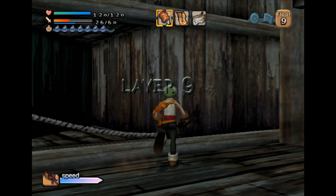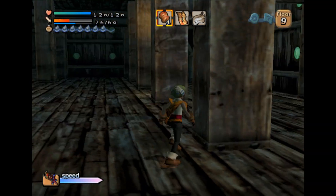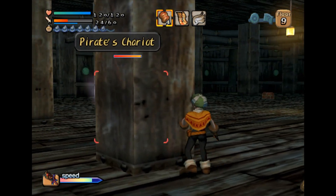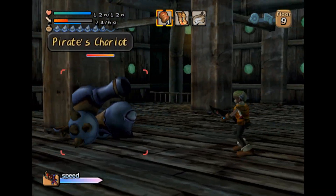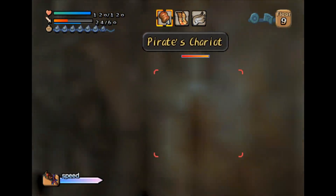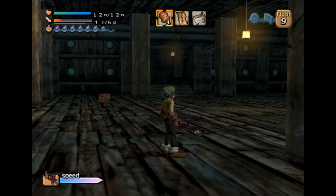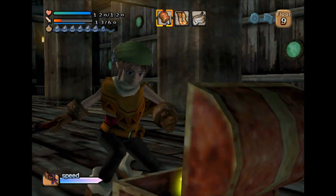So it is not what I thought it was, and instead, like, a checkpoint floor with a bunch of guys to fight. And that's the cannon I was talking about — the pirate's chariot, as it were. I thought there was a cannon elsewhere. But this is the cannon. They're really kind of annoying. They eat through your durability pretty easily, and they like to back up away from you so you can't attack them.